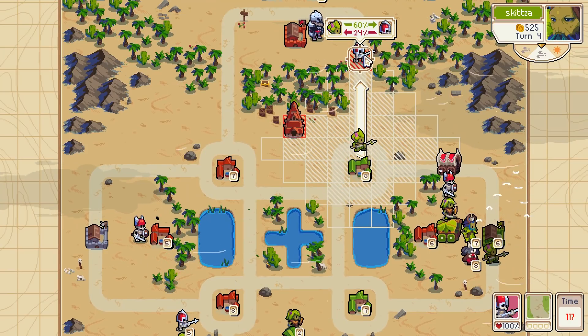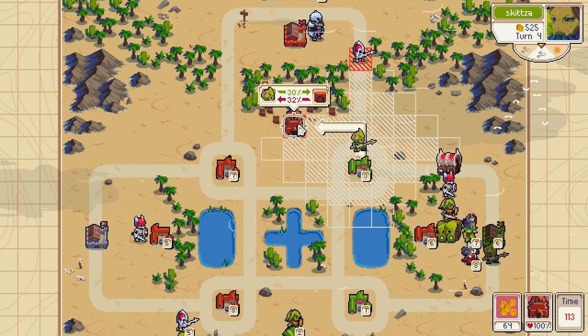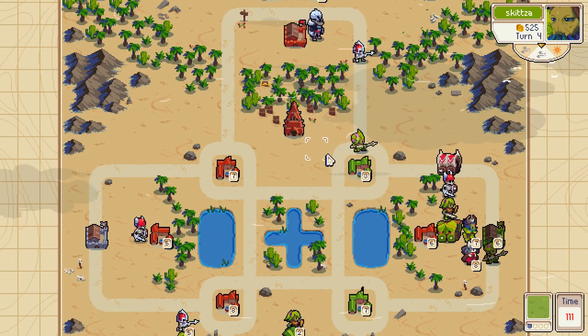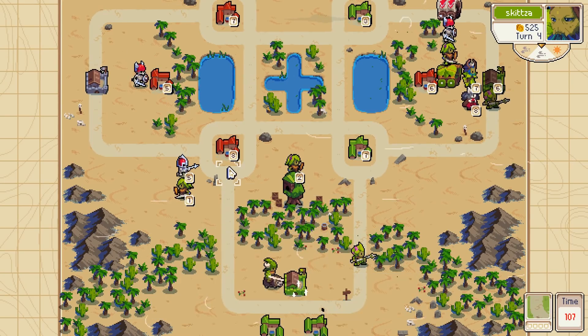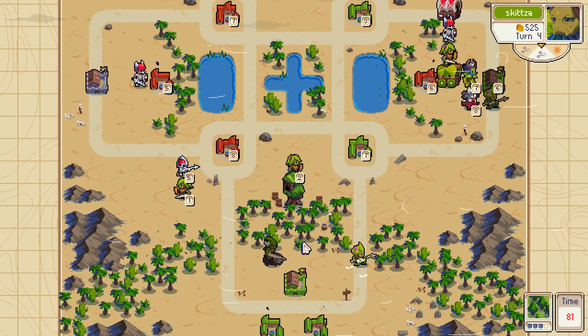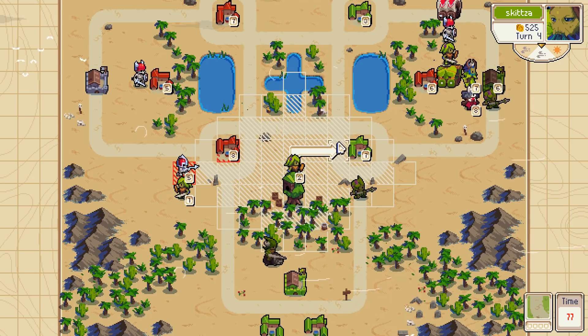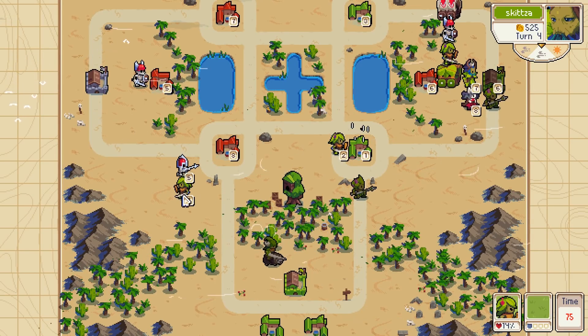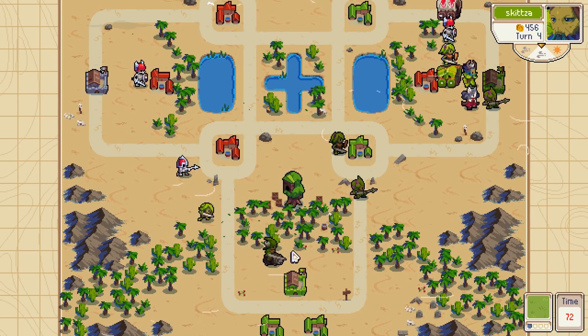I think I might just want to try and box her in. I don't think it's worth trying to stab his stronghold at all. Move him here so he can one-shot that village because I'm sure he's going to reinforce. Reinforce my guy, move him back.